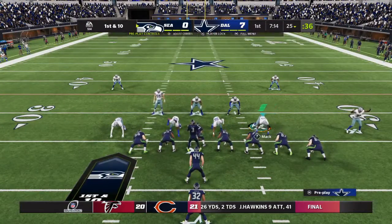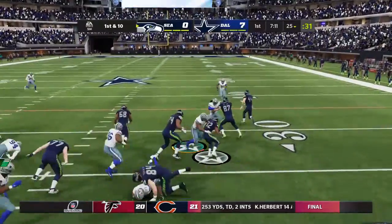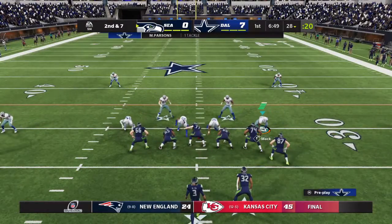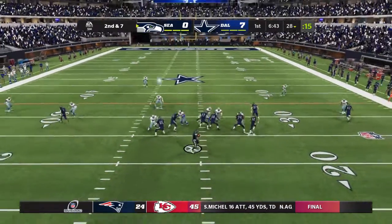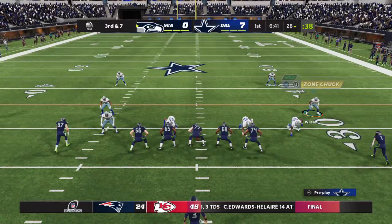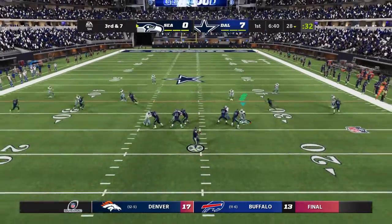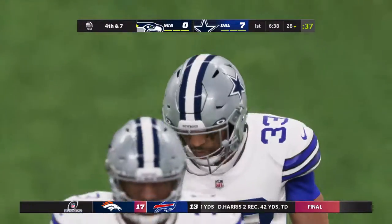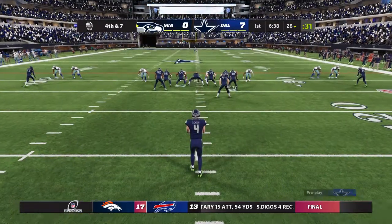Wilson and the Seahawks take over now, 1st and 10 at their 25-yard line. Oklahoma State alum Chris Carson will be upended at the 28-yard line — just a 3-yard gain. Here's 2nd and 7 from the 28; Wilson's throw is incomplete. Already trailing by a touchdown, how imperative is it for this offense to get points? You want to avoid three-and-outs — stay on the field, let your defense catch their breath, even if you don't score. On 4th down, Michael Dixon ready to punt.